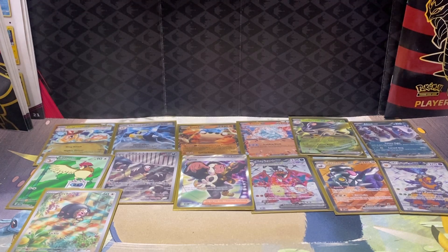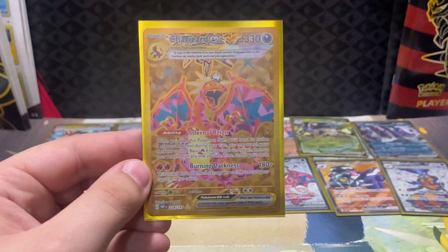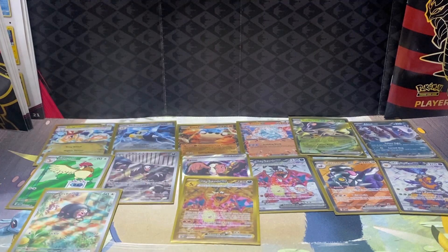We did get one hyper rare — no special illustration rares, but we did get one hyper rare, and it's probably the best hyper rare you can pull: the Charizard Gold Hyper Rare. Love to see that one to round out this opening. If you enjoyed the opening, hit that like button, comment down below. Peace out, rock on, stay super classy, and we'll catch you on the next opening.